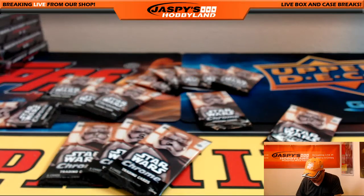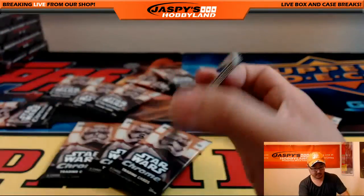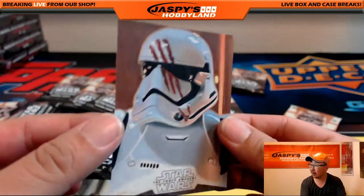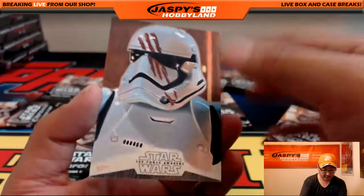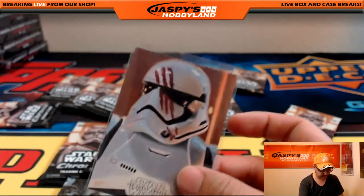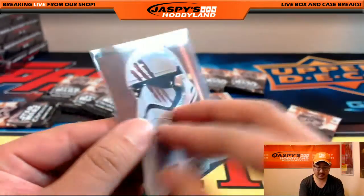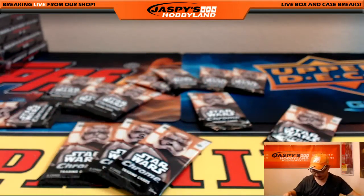That was pack fifteen for you, Mike. You also have packs twenty-one and twenty-two — those are your last two packs. There's twenty-one. That's the sketch card! What a nice sketch card. Chris Phoenix with the bloody palm print that was on the helmet. Wow, that is nice. In pack twenty-one, Mike hitting the sketch card. Very nice hit. That's Mike Honcho 13. What a hit indeed. That was pack twenty-one.